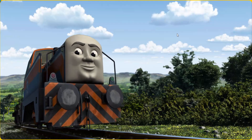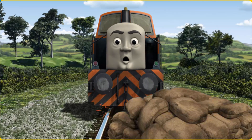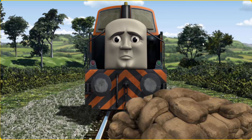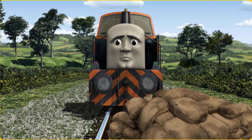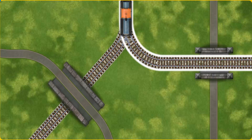Den set out for Farmer McCall's farm. Suddenly, the tracks were blocked. Den had to stop. He needed to go a different way. Help Den find the track that goes over the shortest bridge.